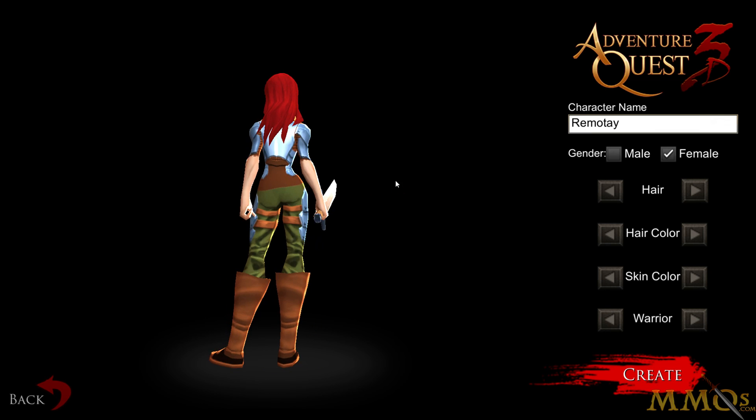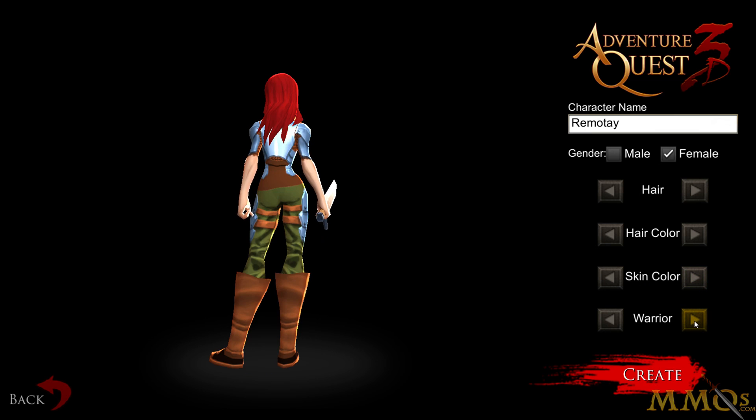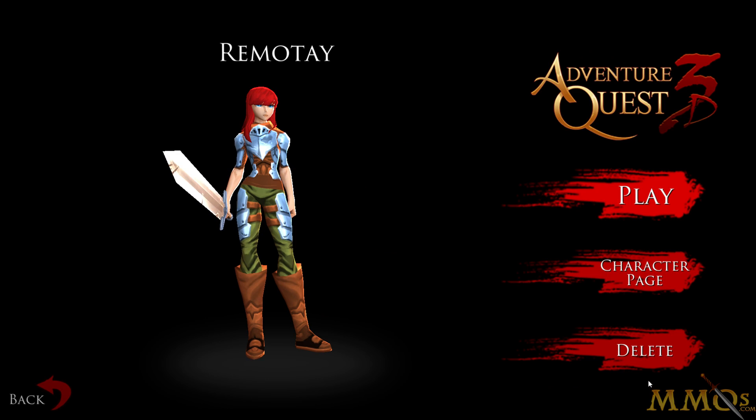So we'll go with the red hair. There is unfortunately no boob slider. We have a skin color, and for classes we have warrior, mage, and rogue — so three playable classes, which is a bit limited, but it's probably because it's available for both mobile and PC.